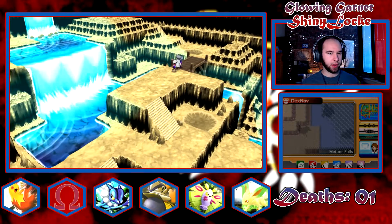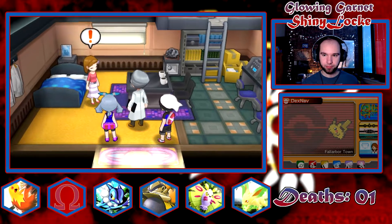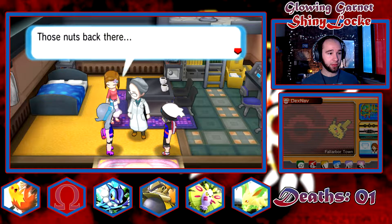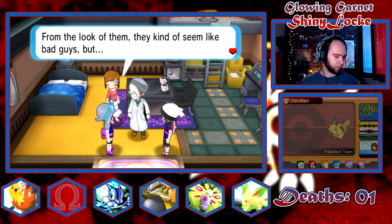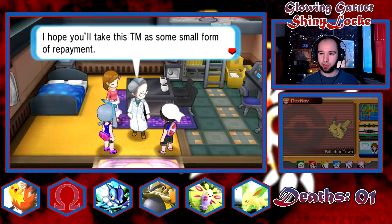Your boy doesn't want to go back to Fallarbor — they already told us we're going to Mount Chimney. The professor is back, thanks to these children. Archie introduces himself as the leader of Team Aqua, working to return the world to a pristine state, and warns us to stay out of Team Aqua's way next time. The professor thanks us and gives us a TM as repayment.